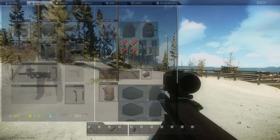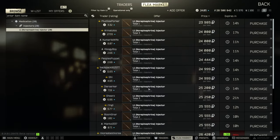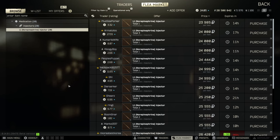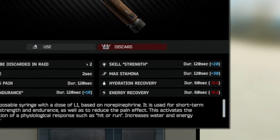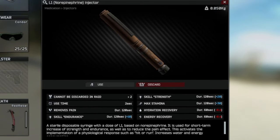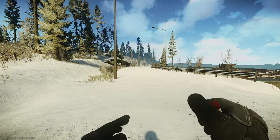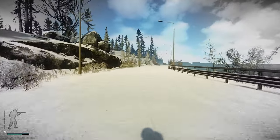The first stem on the board is the L1 norepinephrine. This one costs between 20 to 25k rubles on the flea market, making it the cheapest one on this list by far. The L1 increases your endurance skill by 10 levels, strength skill by 20 levels, and max stamina by 30 levels, all for a total duration of 120 seconds or 2 minutes. It also has an added bonus of being a painkiller, but it takes a serious hit to your energy and hydration. The major downside is that it only lasts 120 seconds, but given how cheap it is, I don't really see that as a bad thing.